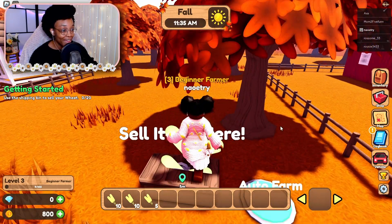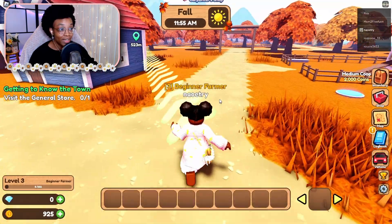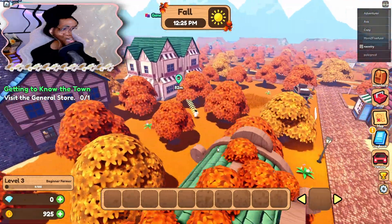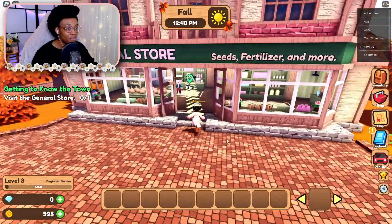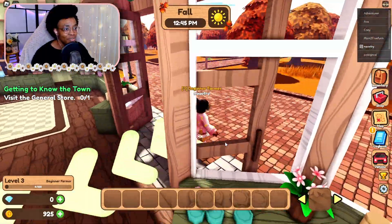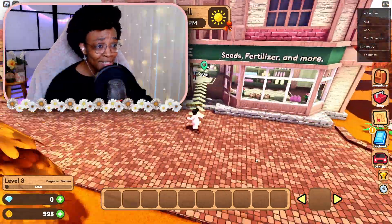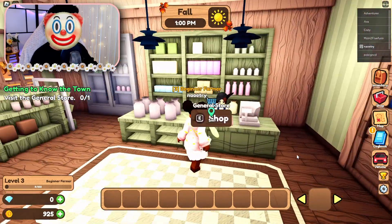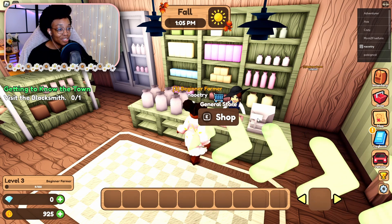I can sell my stuff — okay, I'll sell all of it. 125 for that much? Really? I gotta go to the general store. I don't know why but I feel like this area is so pretty. Look at the fall foliage — it makes me so happy. I'm in love with this game. There's a general store, it's a cute little country town — yes please!